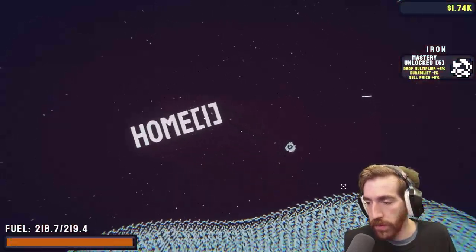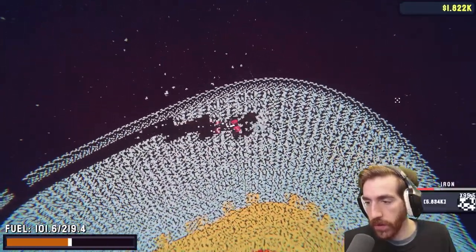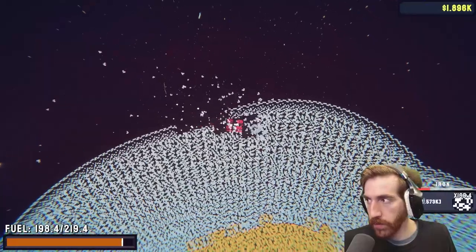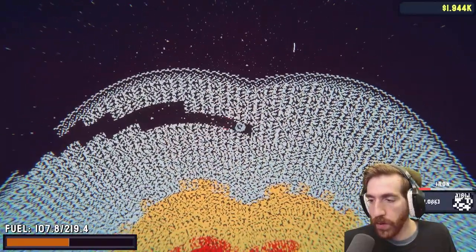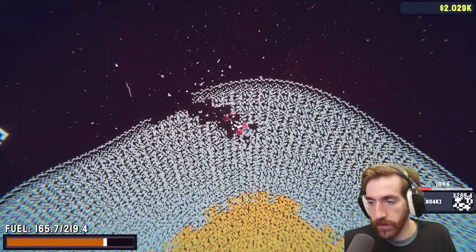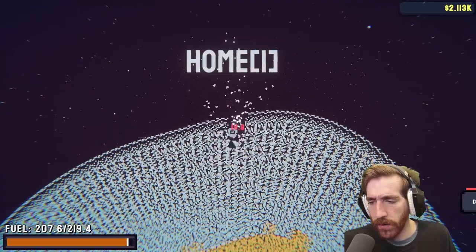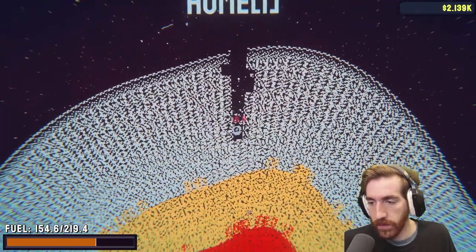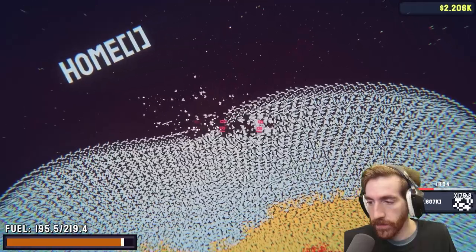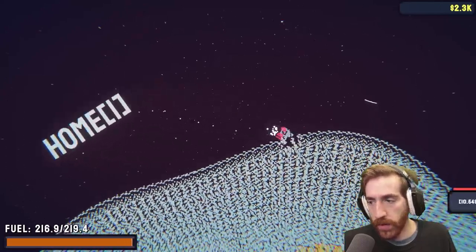It seems like the deeper that we go, the more fuel we use. So maybe if I just eat off the surface here — I think that probably gives us the most per run, right? I mean, not that it really matters a ton, because every time that we blow up, we can just restart super quickly. But that gravity lock is just kind of overpowered, honestly. I still really can't get silicone though. I don't know if I need a better drill or what.